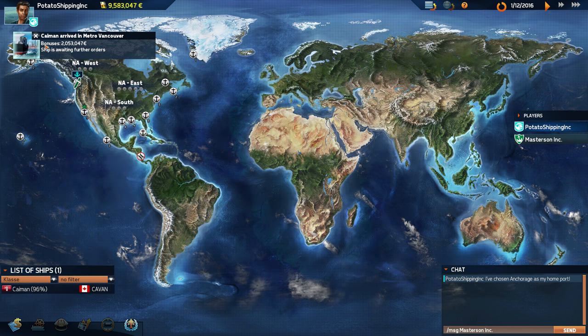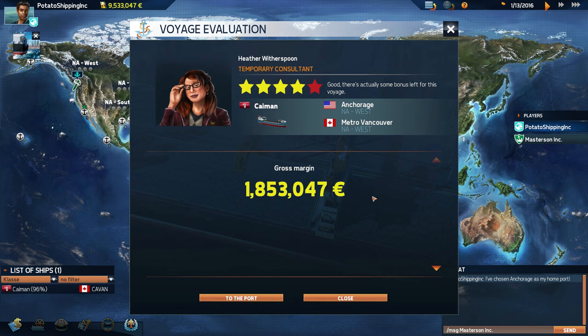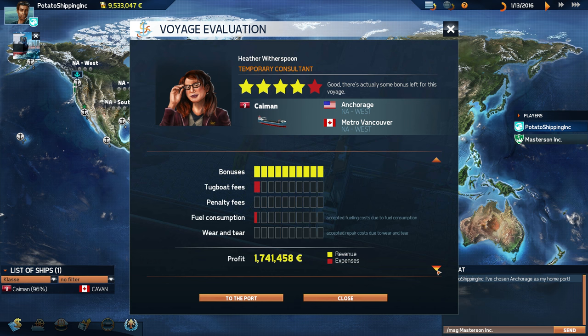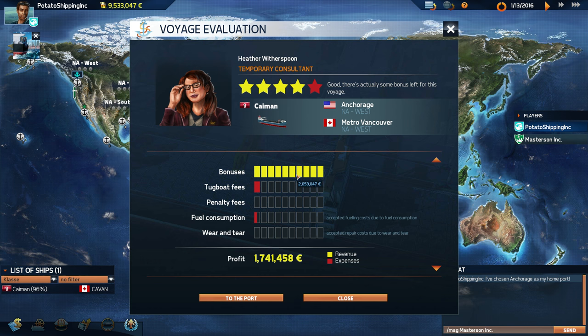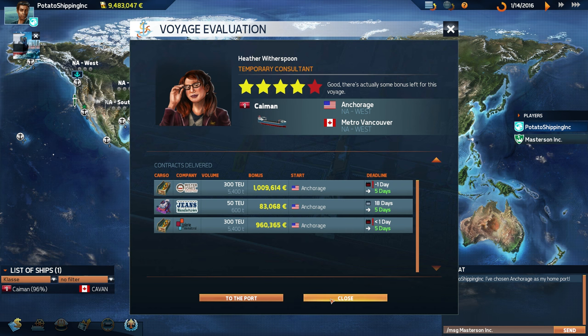We literally got two million back — the cost of our HQ. Going down here we can see exactly what happened: we made on average minus expenses about 1.85 million euros, which is not bad. This is a graphically friendly way of showing what's going on — bonuses, how much we made, tugboat fees, fuel costs, and so on. These are the contracts we actually managed to deliver. Pretty happy with that!